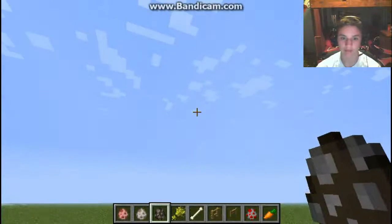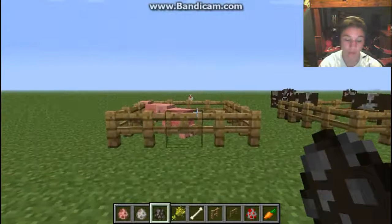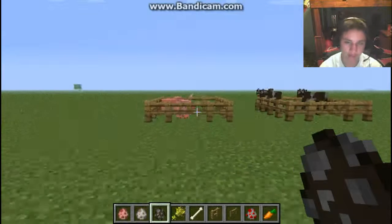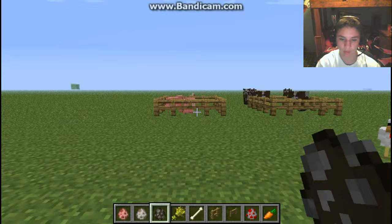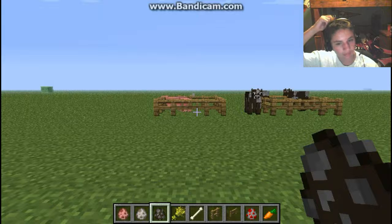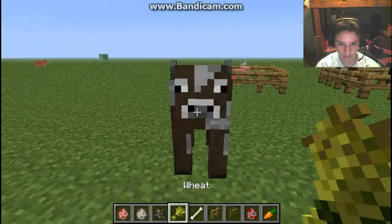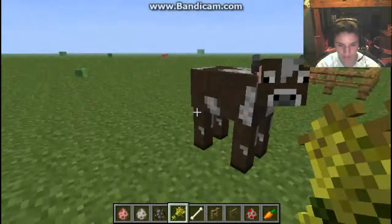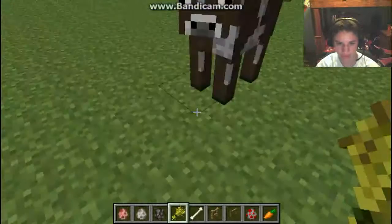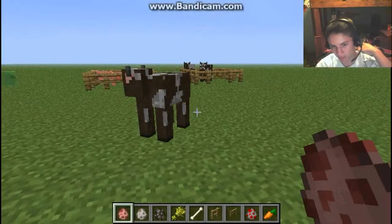We're back in Minecraft, and we're doing another tutorial, this time on breeding, for those of you who don't know. I used to think every animal would breed with wheat except for the wolf, but now I've figured out that every animal breeds with their own type of food. For instance, cows — if you pull out wheat, the cow is attracted to it. But it doesn't even phase the chicken; it just walks right away. So different animals take different foods to breed now.